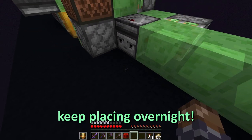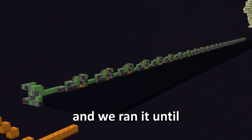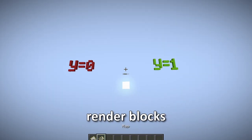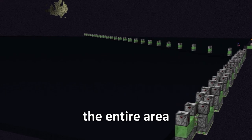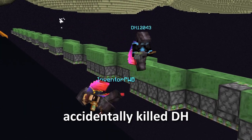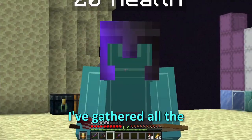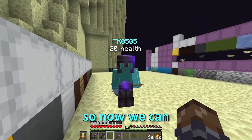Now I just have to keep placing overnight. So the machine worked, and we ran it until we filled the entire area with black concrete. It turned out the maps don't actually render blocks at Y-zero, so we had to move up the entire area using some flying machines. Also, I may or may not have accidentally killed DH and had to go netherite mining, but anyways, we are ready to build. I've gathered all the materials for the map art, so now we can start building.